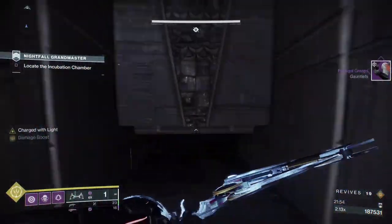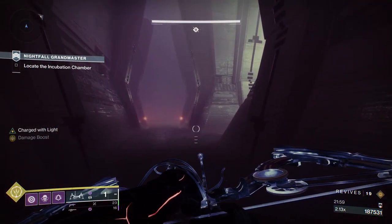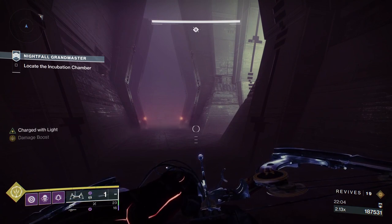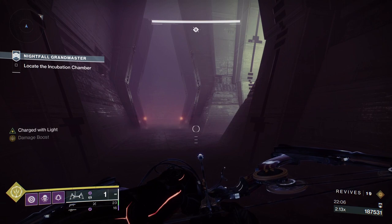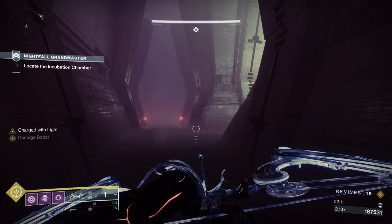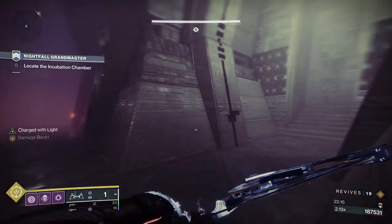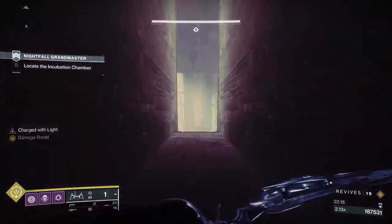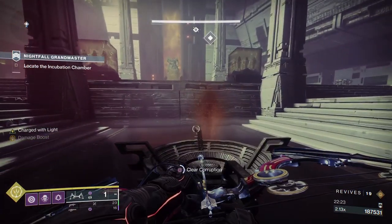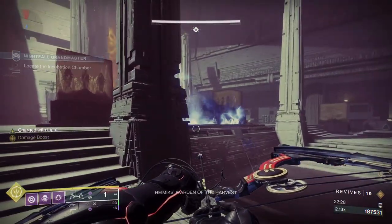Here we are at the boss. This gets... it seems like it could get repetitive, maybe it won't. The strategy at the boss is actually really simple: find a side where there are no ads, attack from that side, when the ads start to move go invis and move to the other side. But there are a few more nuances than that. You can see my first spawn - I'm going to grenade.